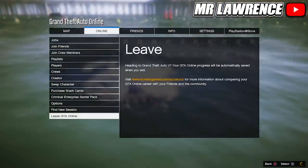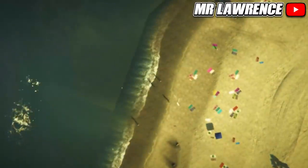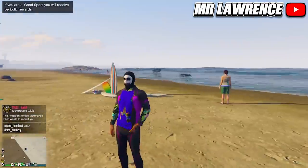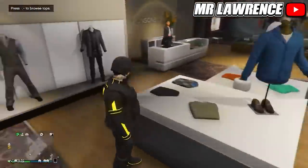Do the same with Player Mood. Now open your pause menu, go to Online, and find a new session. When you spawn back you will have a glitched scuba suit with your crew t-shirt, and now you can save it at the clothing store.